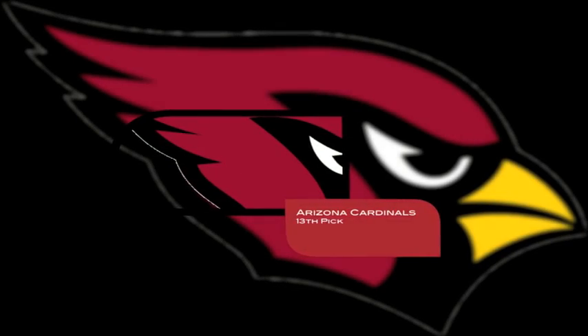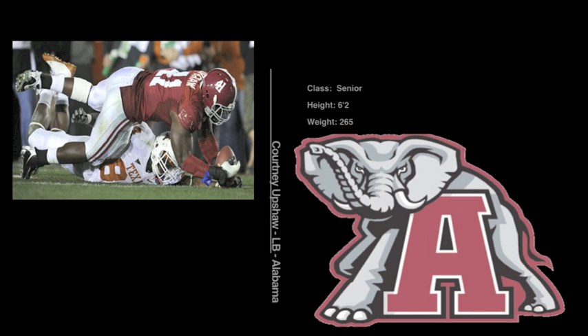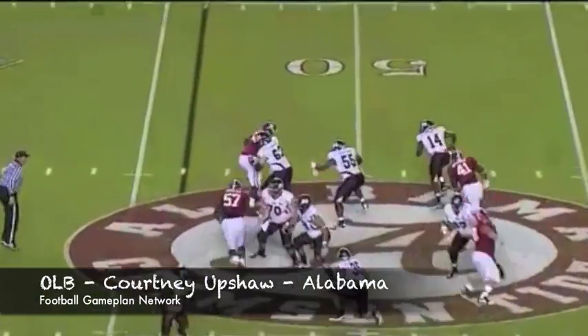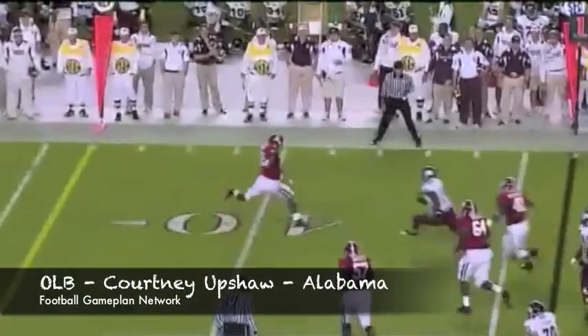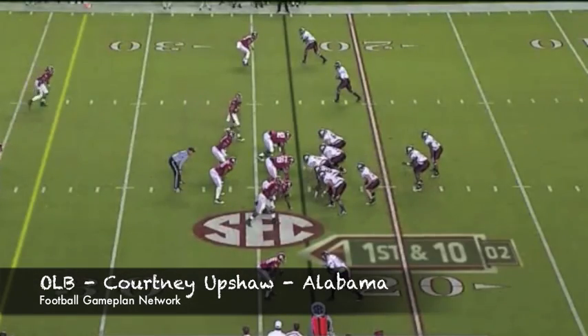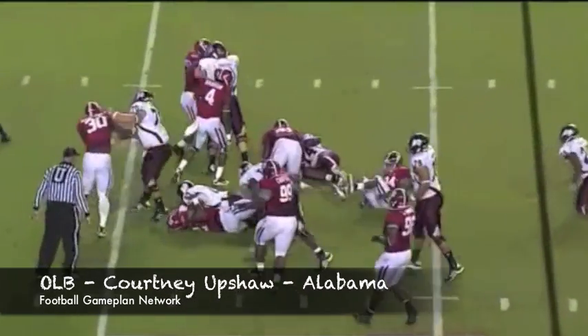The Cardinals are next on the clock and they can go offensive line, but let's go defense. Courtney Upshaw — you saw him wreck havoc against LSU in the championship game. One of those throwback linebackers that's relentless, looks to tackle, hits you, and you go down in a hurry. I think adding this type of outside rusher in that 3-4 defense could prove to be a huge success for the Cardinals.